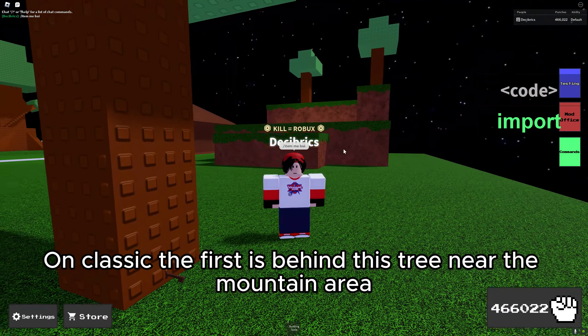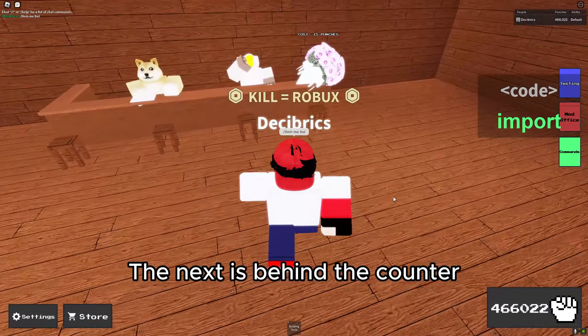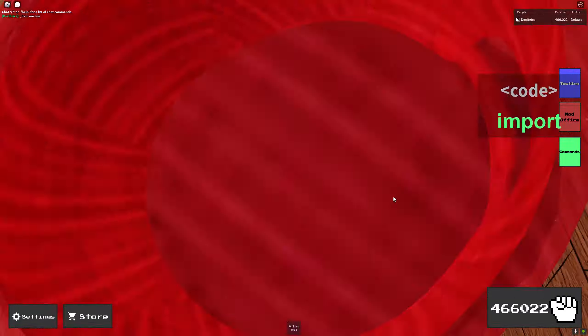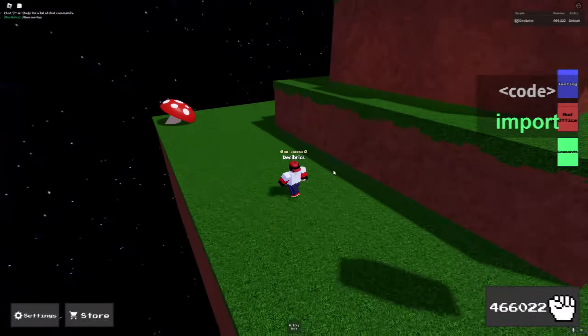As for the key locations, I believe there are three per map. On Classic, the first is behind the tree near the mountain area, the next is behind the counter, and the last is behind the mushroom.